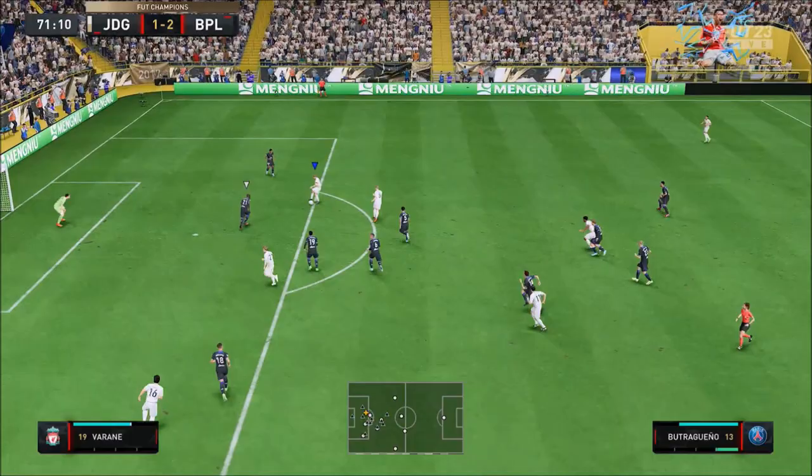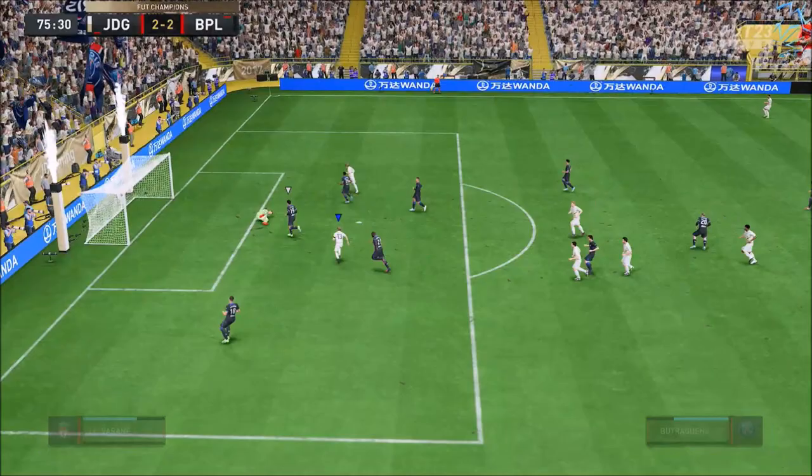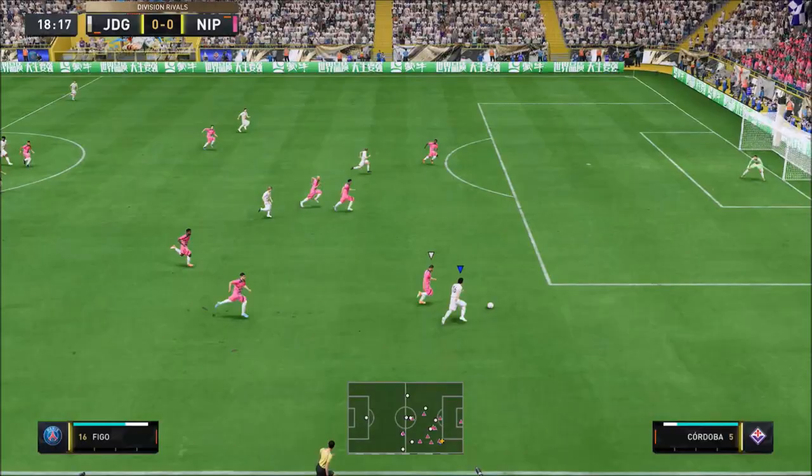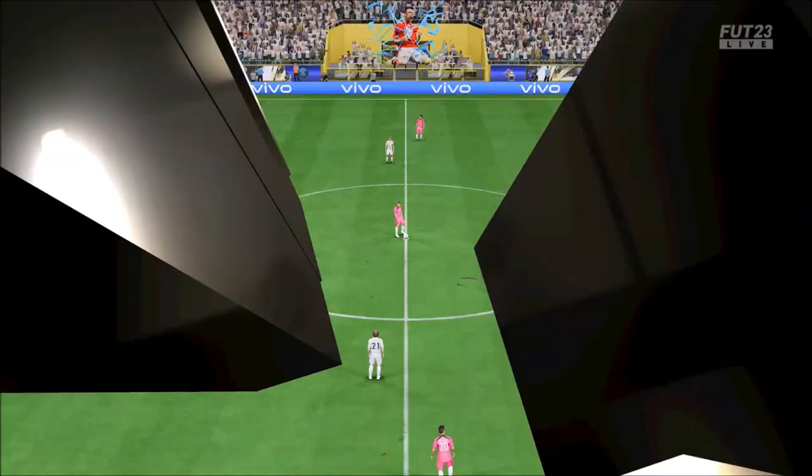He's really fast. With the Hawke chemistry style, it really gives him a physical boost — he was very, very physical. Fantastic shooting. His long shots are fantastic, and because he's got really high shot power, he usually gets that ball out the back of the net 9 times out of 10. I find him to be very, very clinical. Every time I've given him the ball, he's got that ball out the back of the net. This is a fantastic card.